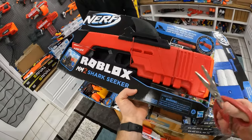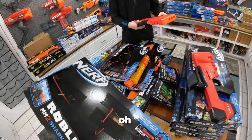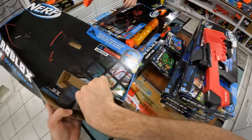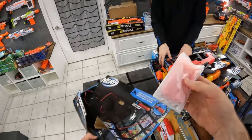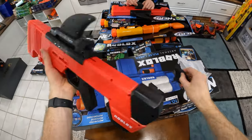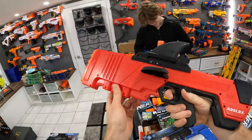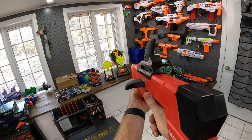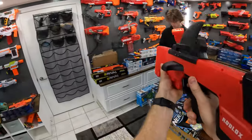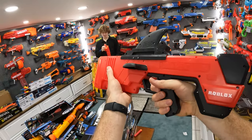Let's get to it. I'm gonna start with the MM2 Shark Seeker. This is kind of cool — you put fins on the sides and it takes three mega darts. Pop these in and we go. It's shaped weird, it feels weird.